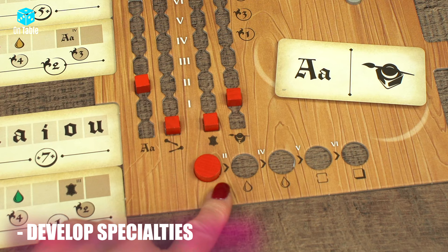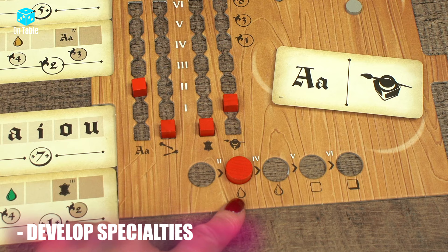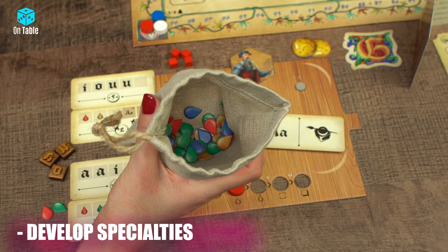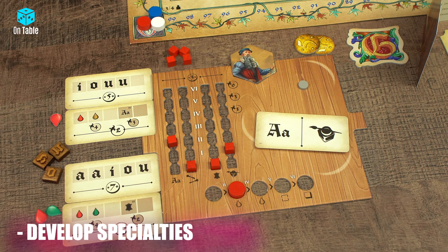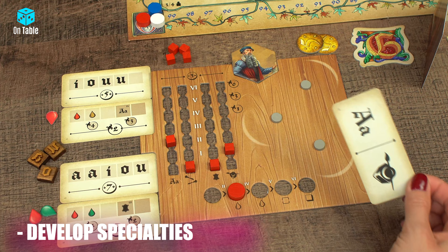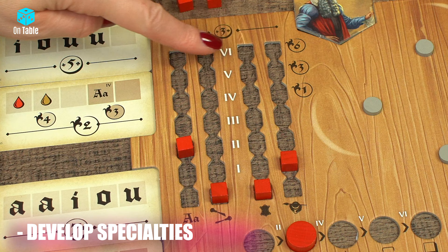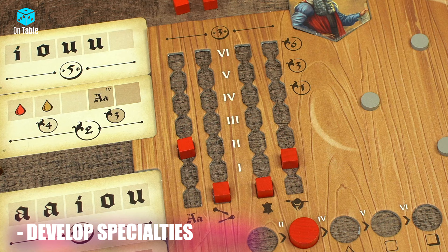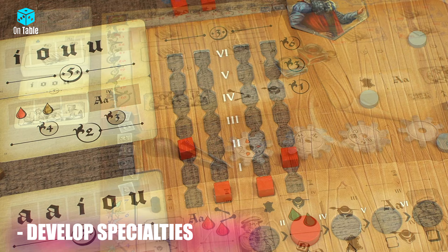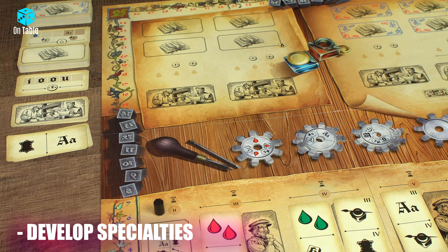Each of your 4 specialization tracks is connected to the reward track at the bottom of the printing house board. When any of the markers reach the appropriate level, move the disc on the reward track and immediately collect the reward indicated below — such a reward can be received by a player only once. After considering the specialization development action, players put the specialization card into the appropriate discard pile. It's worth noting that when you reach level 4, 5 or 6 on the specialization track, you will receive 1, 3 or 6 fame points respectively. So it's worth developing specialization not only for fulfilling orders but also for the fame points. When all players have completed the specialization development action, the remaining cards are placed in the correct discard pile.